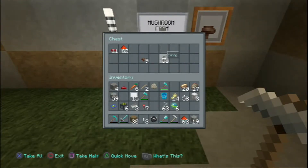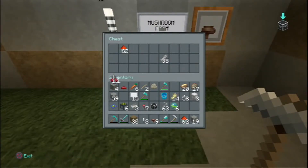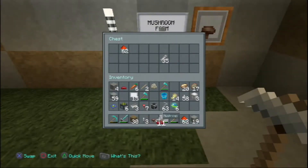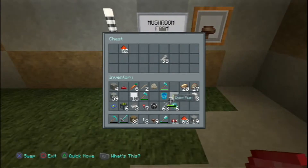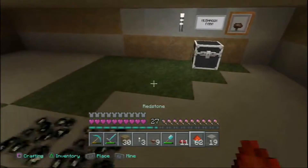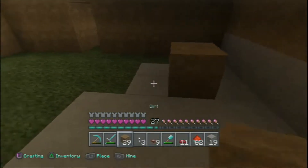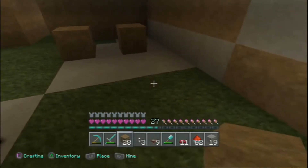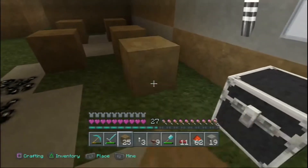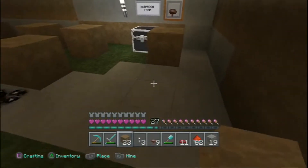I find that putting a few dirt blocks in the mix actually helps you get mushrooms faster. Whether that's scientifically proven in Minecraft or not I'm not 100% sure, but through my own testing I do find that having dirt blocks in there helps. So I'm going to go ahead and throw in a random dirt block pattern like this.